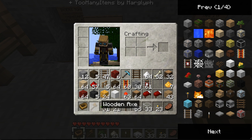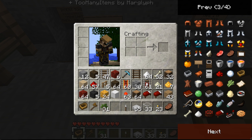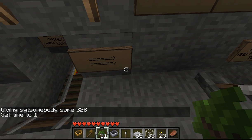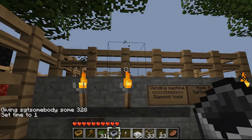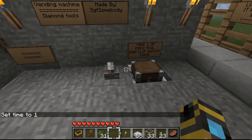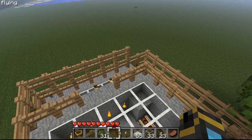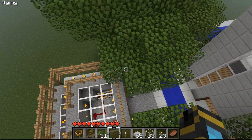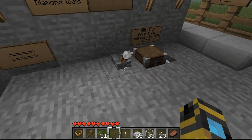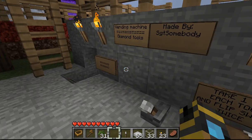So it's a vending machine — if you'd like to get something, you put a minecart down, put it in there, and then this cart comes here. This is a very compact design. Look how small that is. I've seen a lot of other videos and they're huge. This is my own creation — I didn't go on YouTube and just find something. So you can take whatever tool you want after you've entered in the minecart.